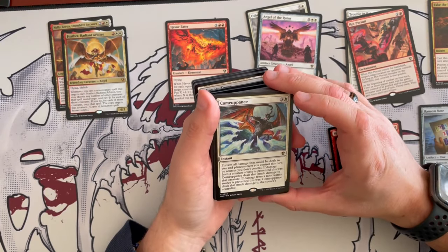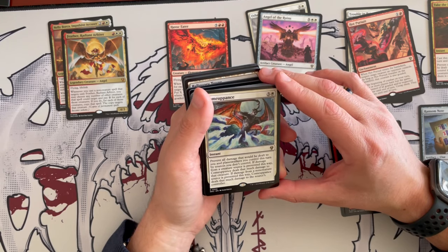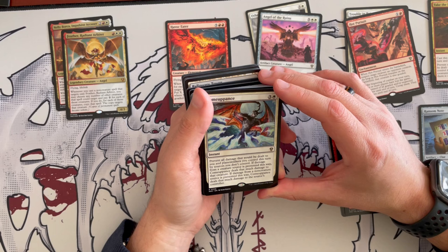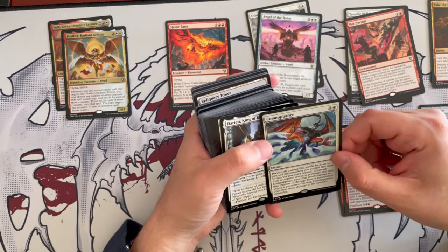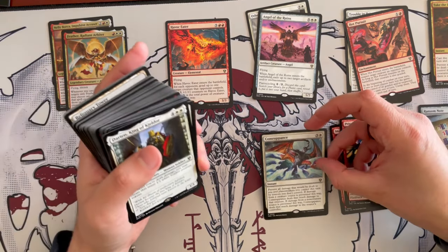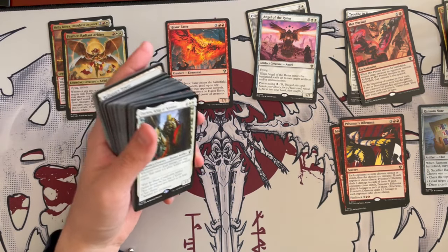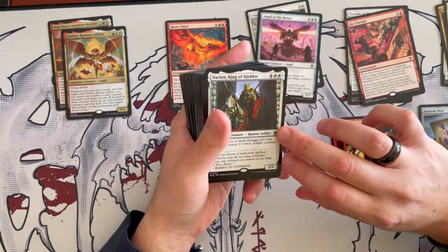Comeuppance is a 4-cost instant that prevents all damage that would be dealt to you and planeswalkers you control from sources you don't control. If damage from a creature source is prevented this way, Comeuppance deals that much damage to that creature. If damage from a non-creature source is prevented, Comeuppance deals that much damage to its controller. That is very annoying — another way to protect yourself. Anything that can't be goaded by you, you'll use this on. It doesn't just prevent damage, it returns it into their faces — that could be really, really good.